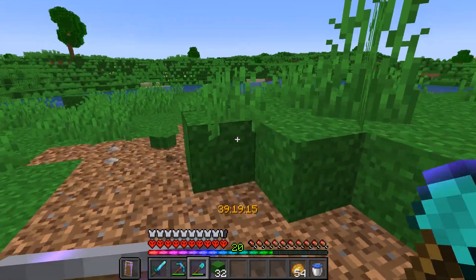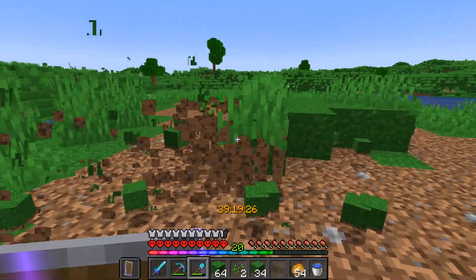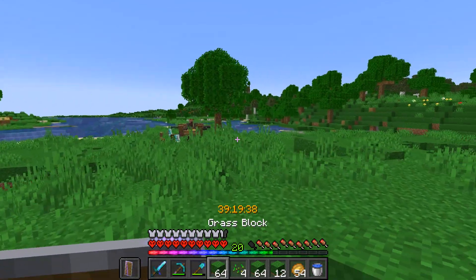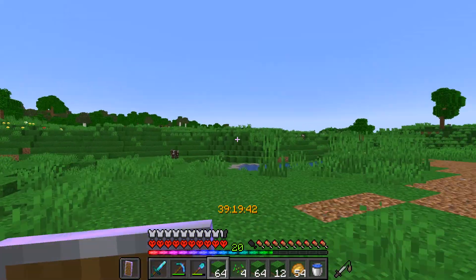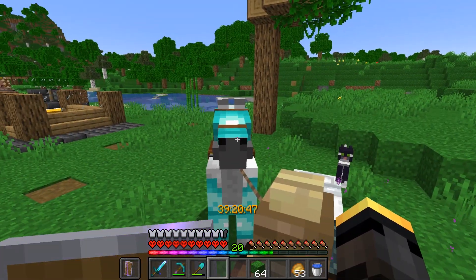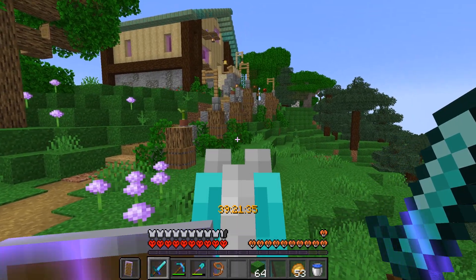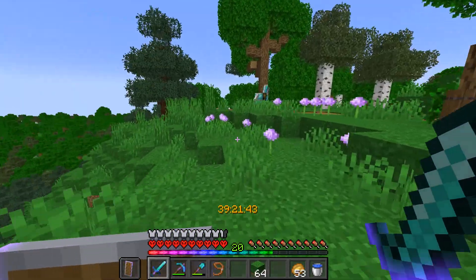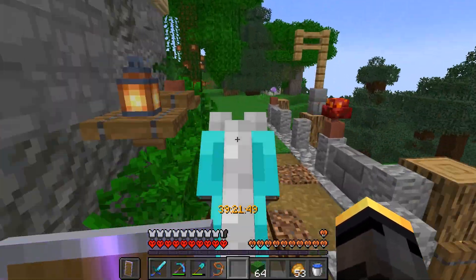The next and last thing I want to do is get an iron farm up and running — I think it's going to be very important so we have enough minecarts for a village trading setup I'll probably build over there. Before I do anything I need to figure out what to build it out of. This is also a good time to show you what I've done with the wall — I built it up, it looks nice, and I made a little pathway so I can get up and down with my horse a lot easier.